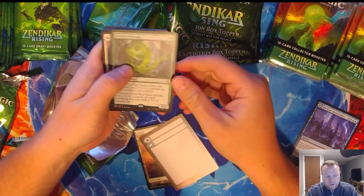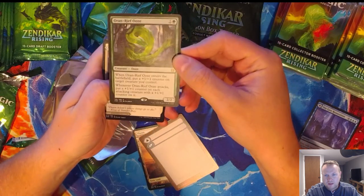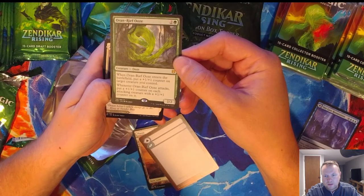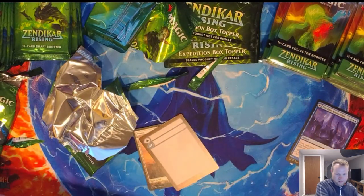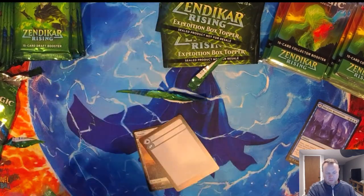We got an Oran-Reef Ooze — one of these counter things. When it enters the battlefield, put a plus-one plus-one counter on it. Whenever it attacks, put a plus-one counter on each attacking creature. That seems like something people would play in a counter deck. I could be wrong. But I would never play green — green's for suckers.